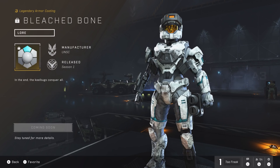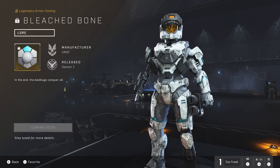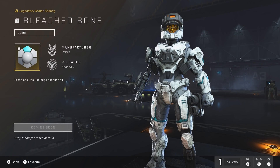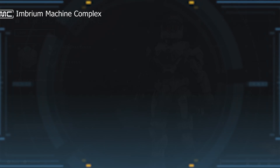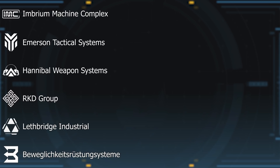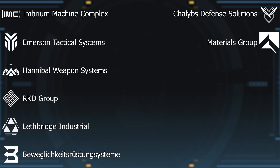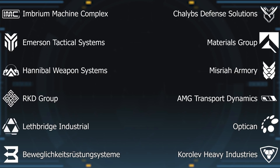One thing you may have noticed is the manufacturer label next to each coating. While they all say UNSC here, we see more variety later on. Each name is accompanied by a company logo, which we haven't always gotten. Across the various items we'll be covering, we'll see Imbrium Machine Complex, Emerson Tactical Systems, Hannibal Weapon Systems, RKD Group, Lethbridge Industrial, Bewegligkeit Rüstungssystem, Chalibs Defense Solutions, Materials Group, Misriah Armory, AMG Transport Dynamics, OptiCAN, Korolev Heavy Industries, and the UNSC as a separate manufacturer — notable since they usually have the Materials Group manufacture anything they need.